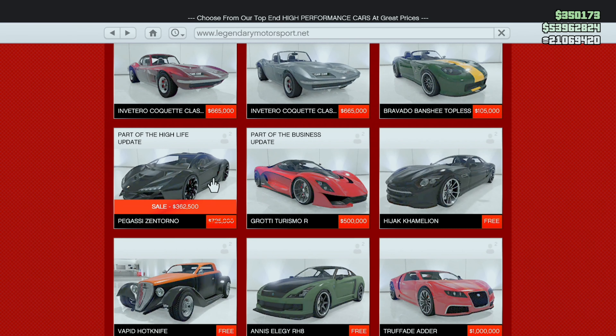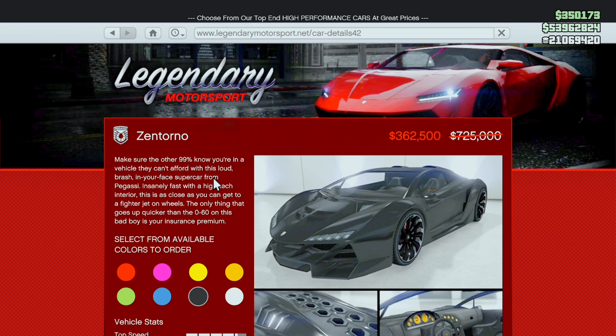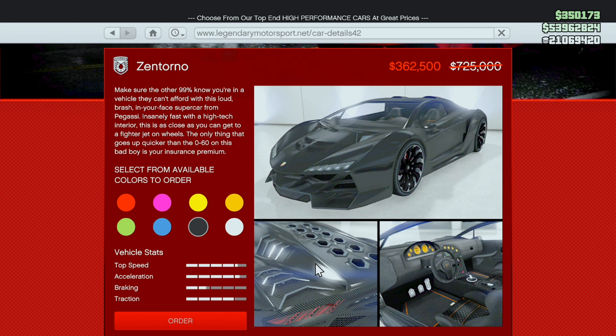Further down the way, we've got the Zentorno. If you're a new player, highly recommend this car because you're not going to get a much better car for that price. This thing has great performance, great customization and livery options, and it just so happens to be bulletproof from the back because of this design right here. So I highly recommend this car.